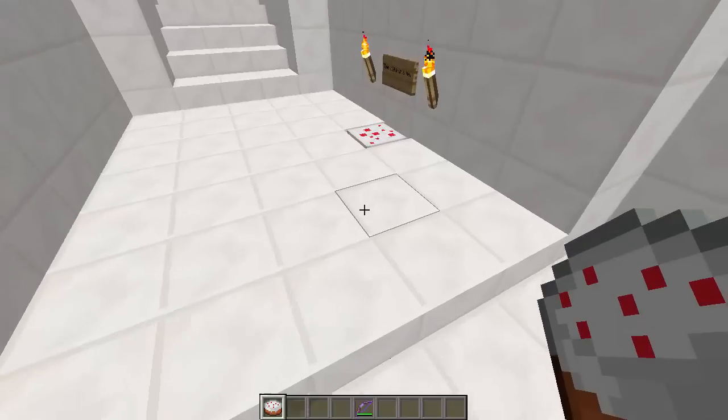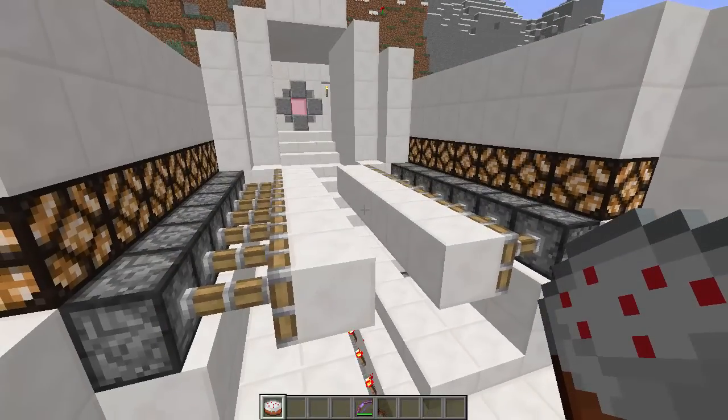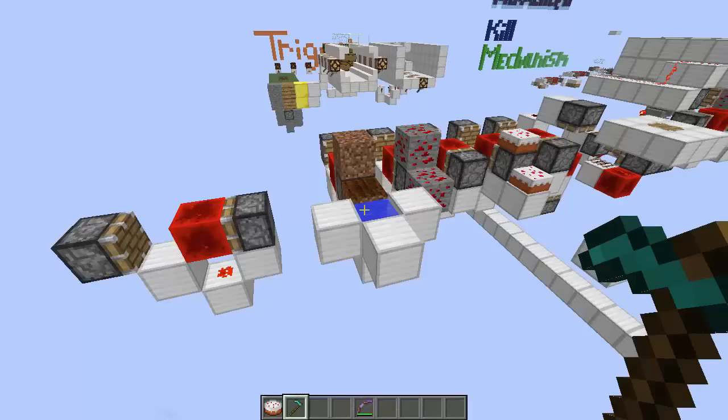In order to understand how this trap works, you first have to understand block update detectors. A block update detector, or BUD, is a redstone trigger that activates when a block is updated. Block update detectors are great trap triggers because they're a little bit harder to notice than conventional ones.